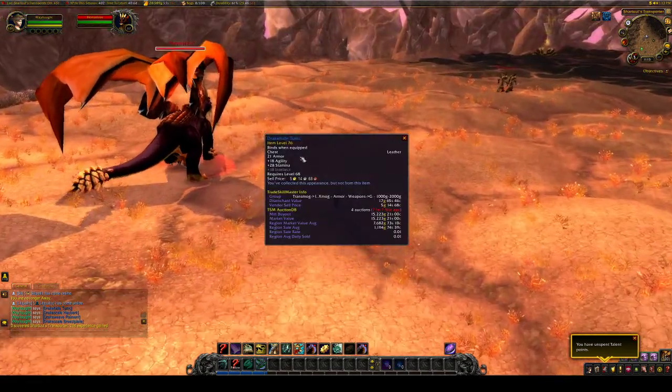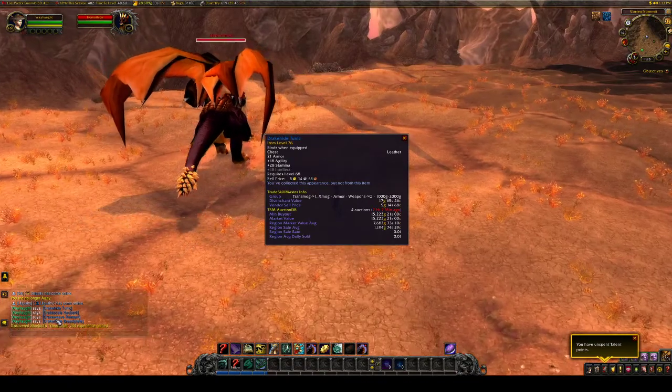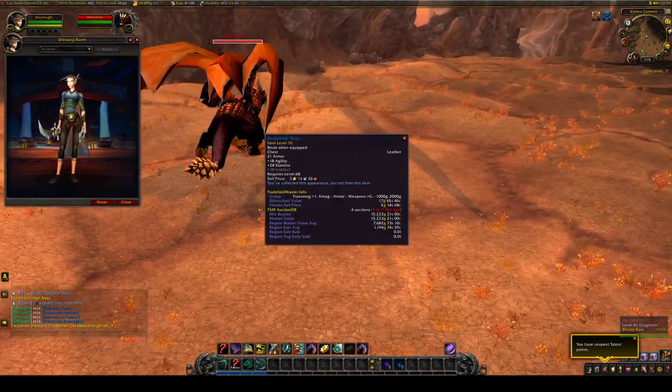He drops the Drake Hide Tunic, which I believe is the least expensive out of the bunch at 7.6k region market. Let's check that one out — that's just kind of ho-hum.